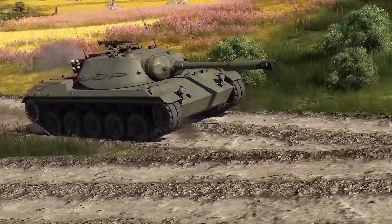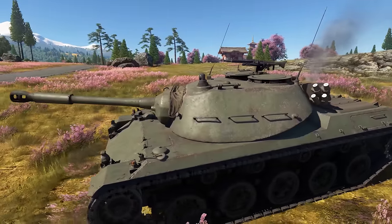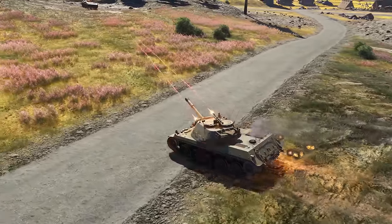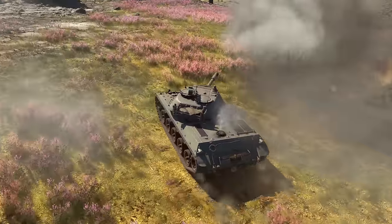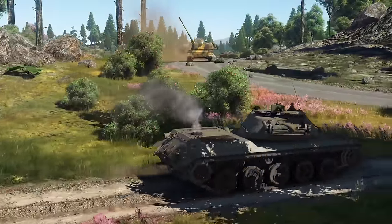The most interesting premium here is the Spähpanzer RU 251. This light tank is quite different from what you've seen in the main tree. It's very fast and agile, has virtually no armor, and features a formidable 90mm gun. In the hands of an experienced ambusher, this little fella can literally set the world on fire for the enemy team.